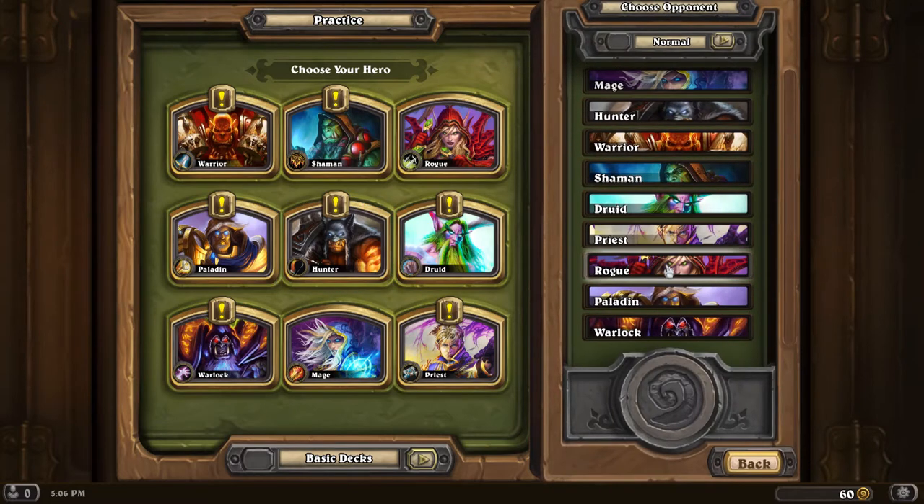I'm going to pick Rexxar — I wish there was a random button, but there's not. So I'm going to close my eyes and looks like we've got Anduin as our opponent.